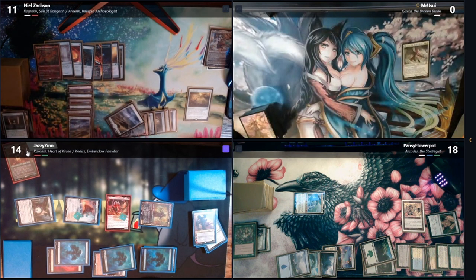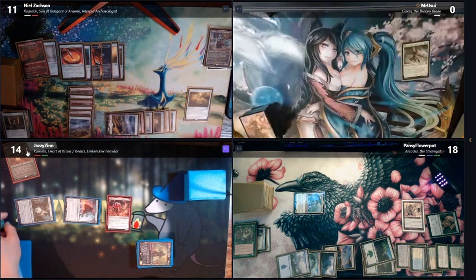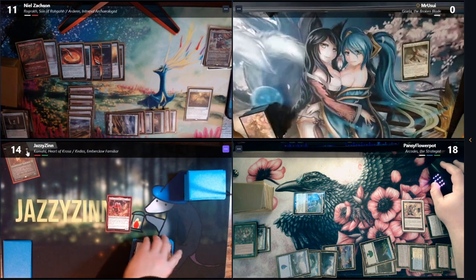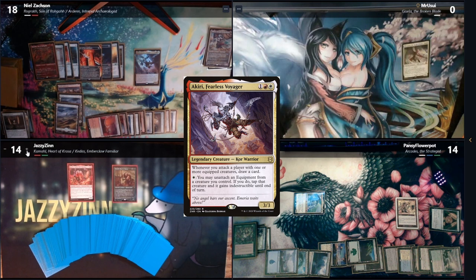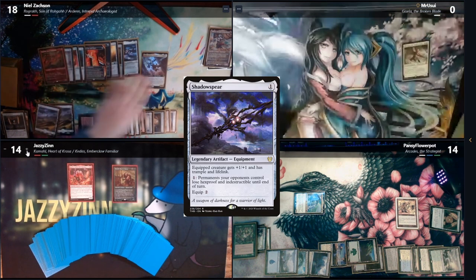So I will do Sword of War and Peace — I will deal four damage to Tyler. Does that work? Draw two cards. To me or to Arcadis? To you. I can't kill Arcadis unfortunately. Fearless Voyager. One for Shadow Spear. Pass the turn.